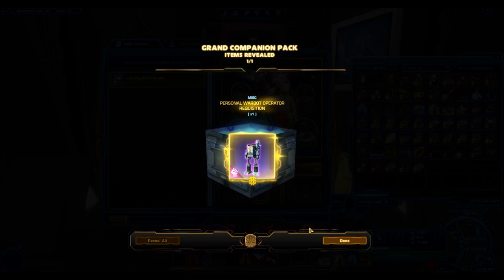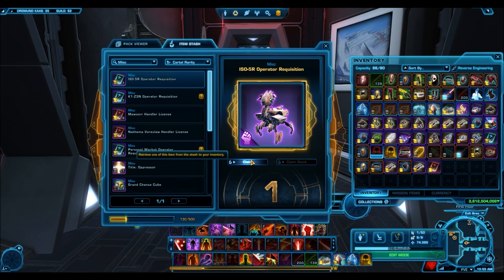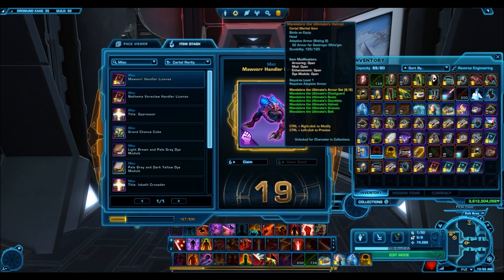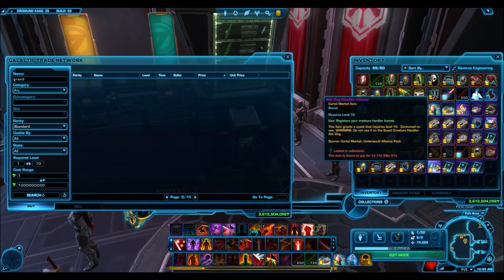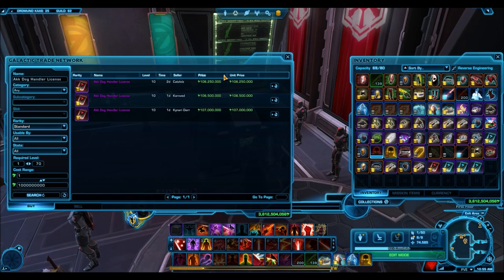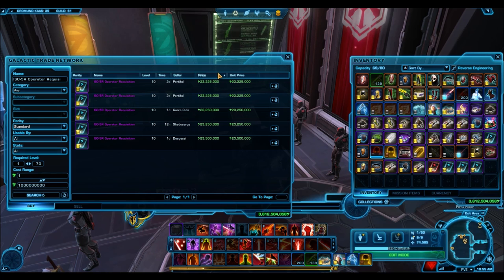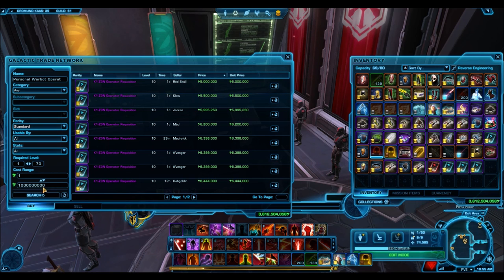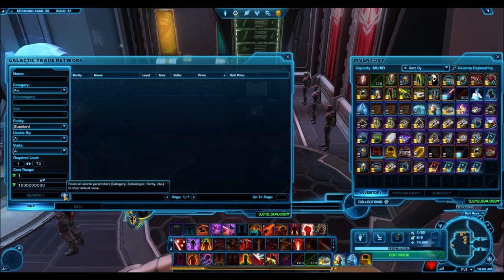Then we got the Personal Warbot, which would sell for like 4 or 5 million, but it's a really bad companion. Finally got a win - got to end this off on a high note. But that wasn't enough to recover my losses from the other ones, so I still ended up overall at a loss. Basically goes to show - don't gamble your hard-earned credits, it's not really worth it. Neither is it to spend the Cartel Coins. Some of the best stuff to spend on would be like the Grand Nightlife Packs - those had amazing RNG. So I guess when a new pack comes out, check out this channel - I always do a pack opening and we can see whether the RNG is good or not.